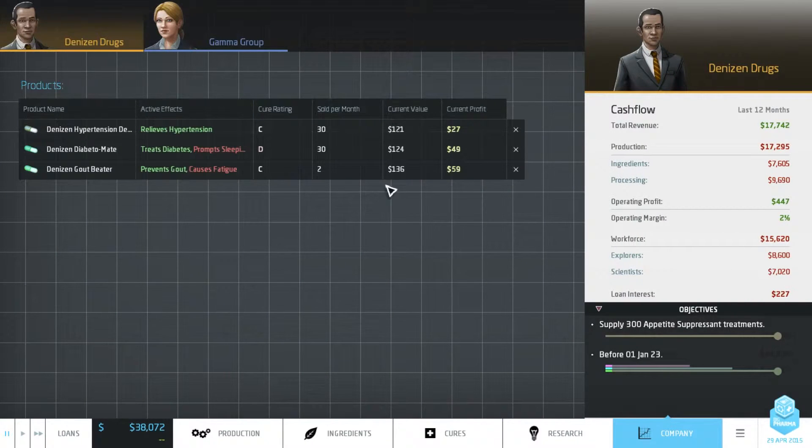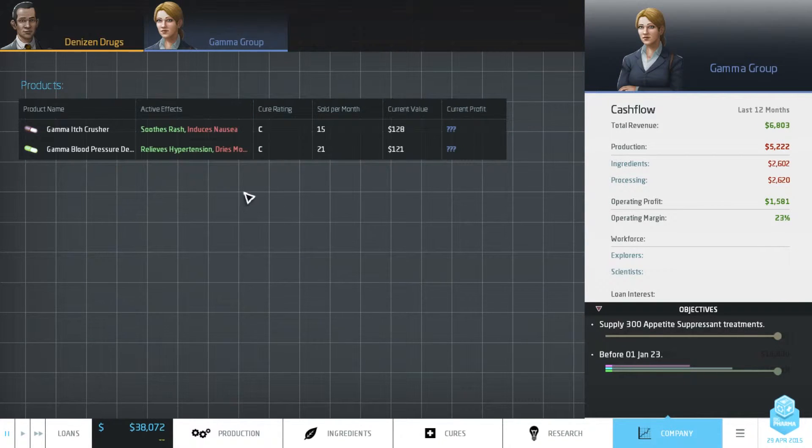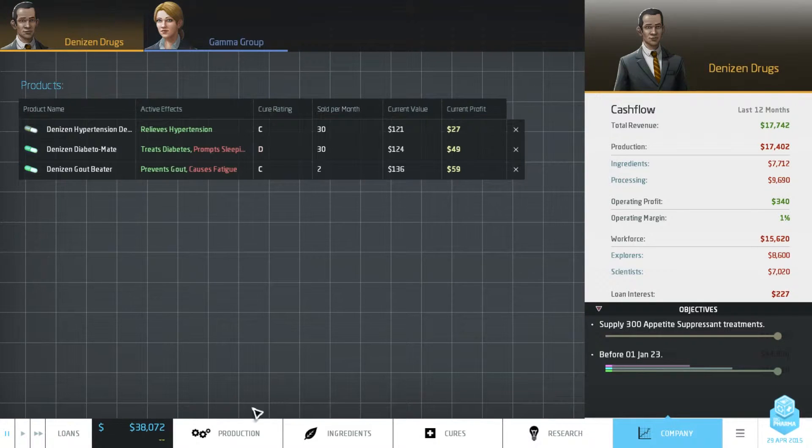We've got company here. Medicine aren't doing all that well, but we are making a profit, which is fine. Competitor - Gamma Group. Also cure ratings of C, so nothing special there.